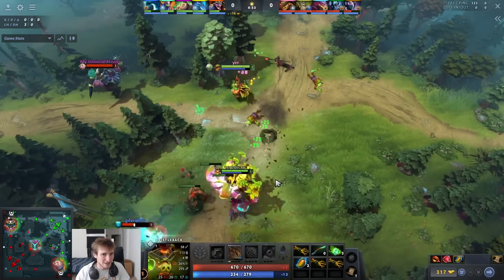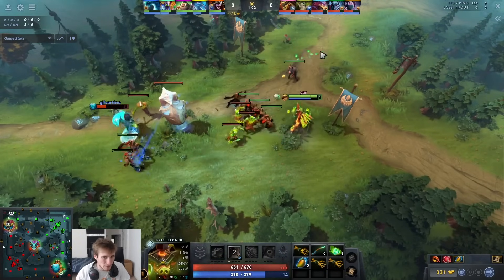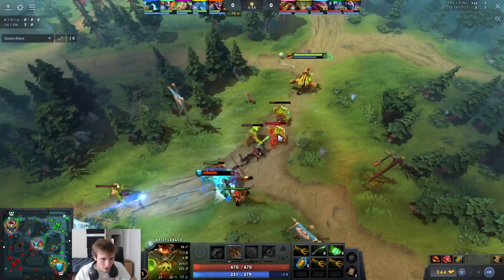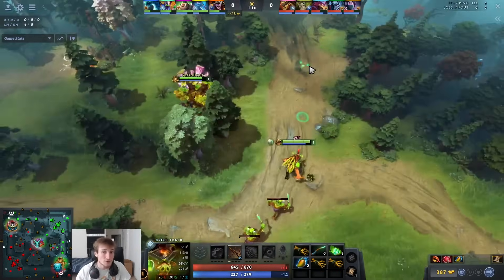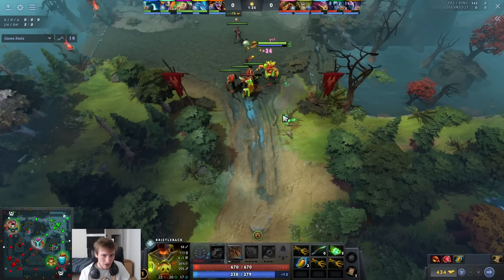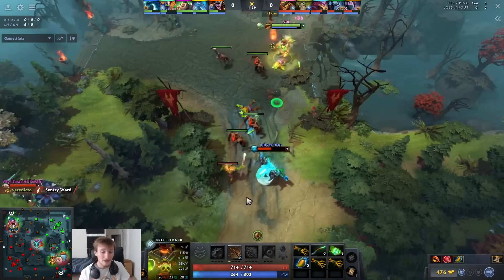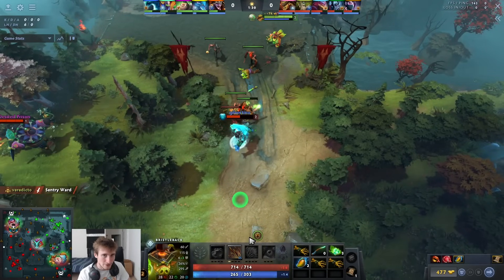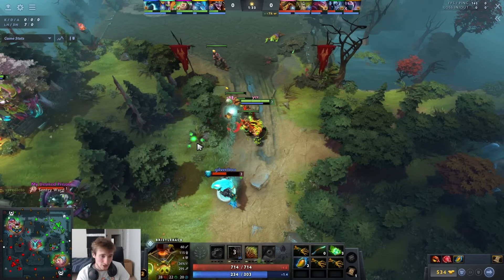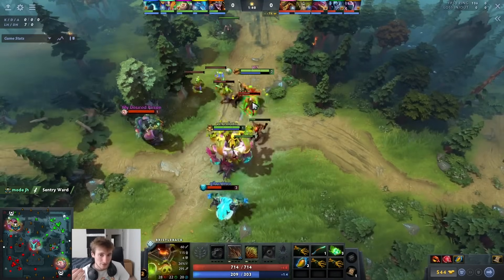Because the wave is pushing in pretty hard with a lot of melee creeps, they can't really bully you, which is what you want because this hero doesn't trade well early. I don't really want to spam quills on enemies — it just doesn't do that much. It's much better to have the wave shove into the opponent so they can't run at you.